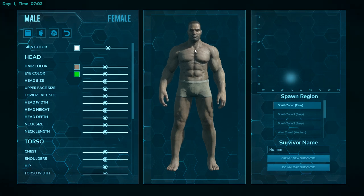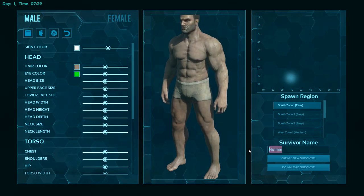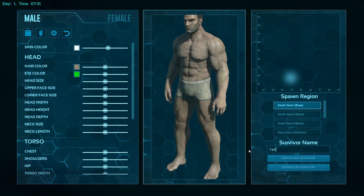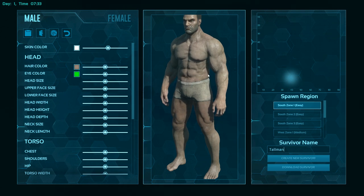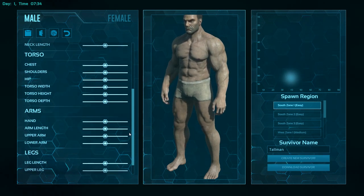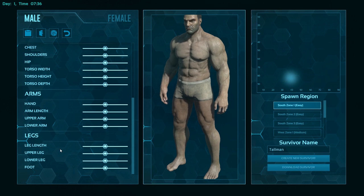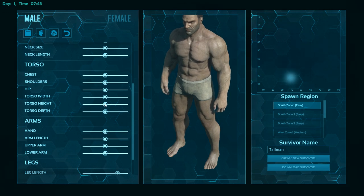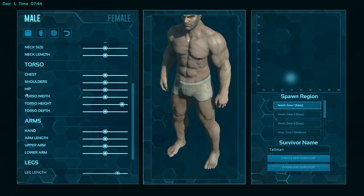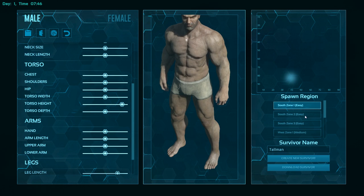And here we go, here's our guy. Is that us? We can customize him. Survivor name — I am a tall man. Don't know how tall he is, but I don't suppose that matters. Torso, arms, legs, upper length — I should make him tall I guess. Leg length, torso height — that'll make him taller. Right, Tormat. Create new survivor. Cell Zone 1, easy. Create survivor.